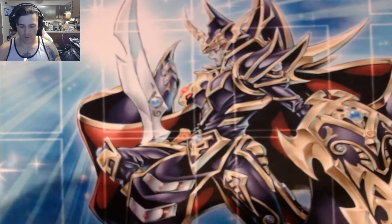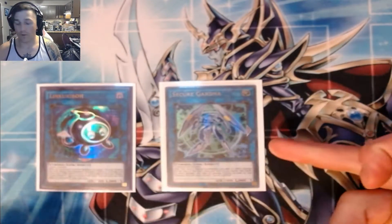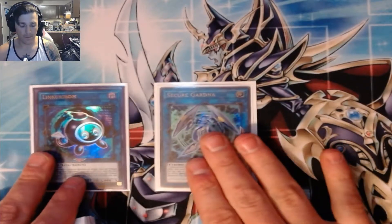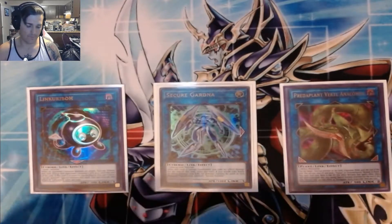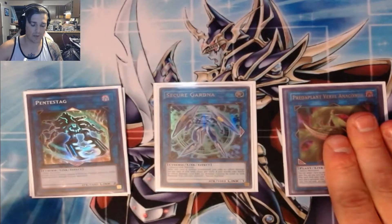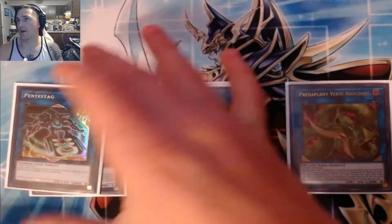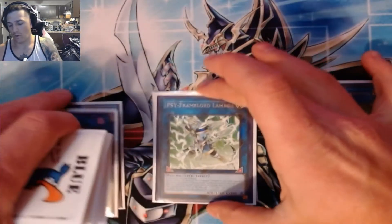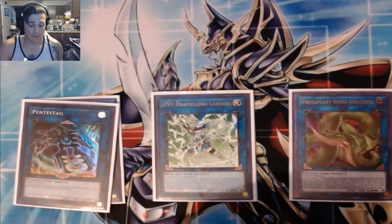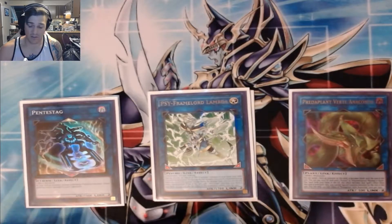Now for the extra deck — our Link ones. Give me a Linkrebel and Secure Gardener. We know the combo: Linkrebel and Secure Gardener so we can get Double Evolution Pill at the UTC. We're playing one Predaplant and one Pentastag — both self-explanatory. DPE, push game OTK when they have tokens on board — 3500 piercing is a lot of damage. One Lambda: we're playing Gamma so we might as well play Lambda, and being able to Lambda while you have a DPE and a UTC on board is a little unfair.